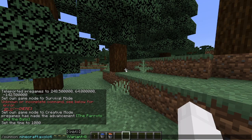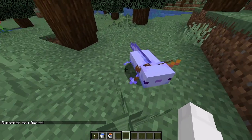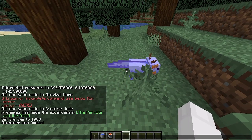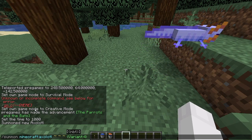The second way is to spawn it in manually with a command. The command is: /summon minecraft:axolotl ~ ~ ~ {Variant:4}. And there you have it — that's a blue axolotl. I'm going to put this command in the bio so you can copy and paste it directly into Minecraft.